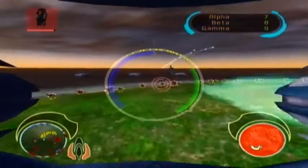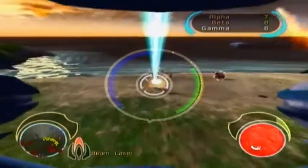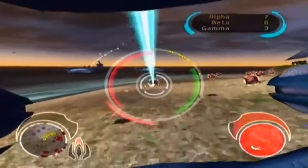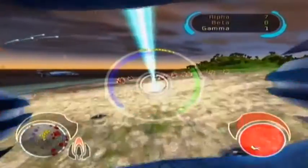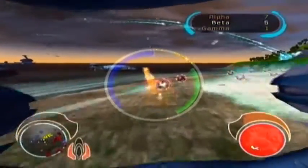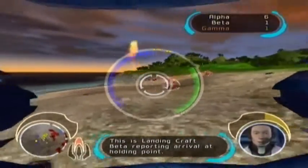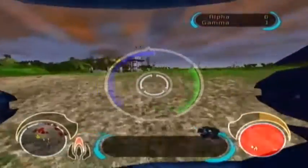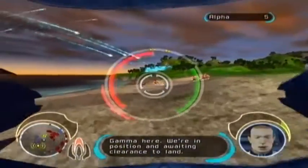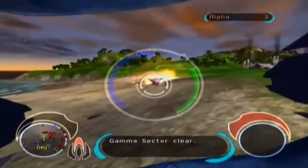Alright, let's take these out. Let's now clear. This is landing craft beta reporting arrival at holding point. Landing craft alpha at holding station. Gamma here, we're in position. We're waiting clearance to land. Beta sector clear. Gamma sector clear.